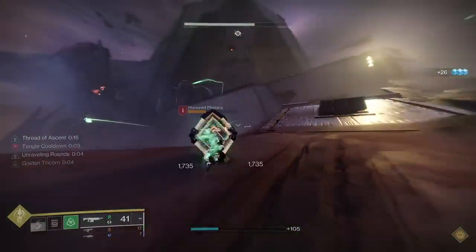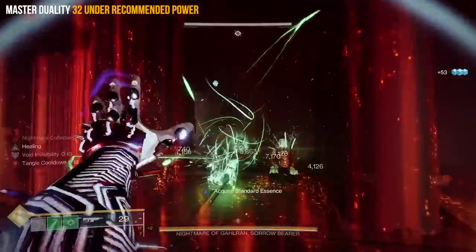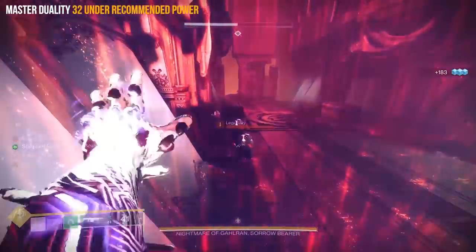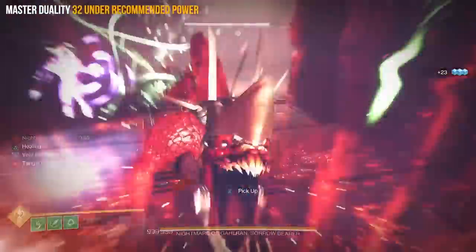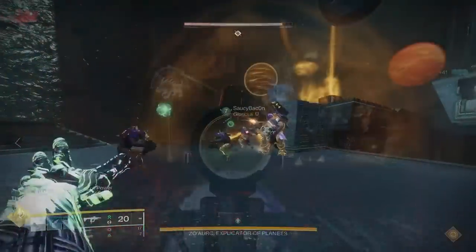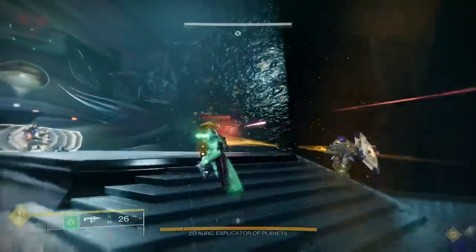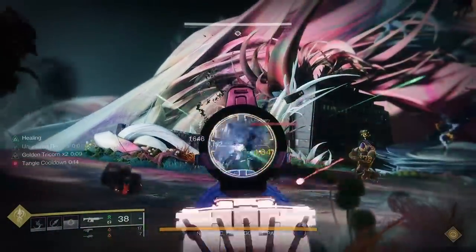For viability, this build works well in most content — I even tested it in the Master Duality Gahlran encounter solo and it worked quite well. In more pinnacle content you'll still need to be strategic; it won't make you invincible but does give you greater survivability and is a viable option. I probably wouldn't take this into a Grandmaster Nightfall since it requires being up close with enemies, but for dungeons, raids, exotic missions, and similar content it works really well. It even came in handy in the final encounter with Calus on the Legendary Campaign solo, where flying around the room constantly going invisible helped me stay alive.